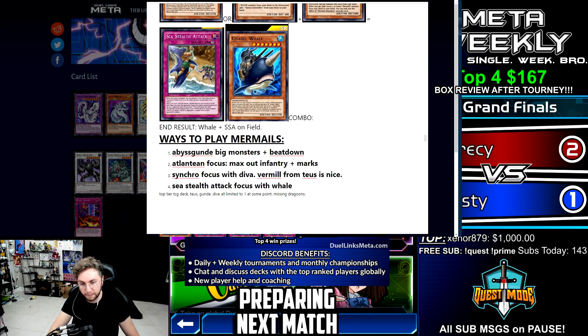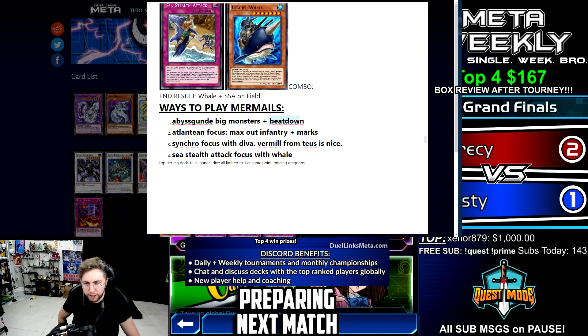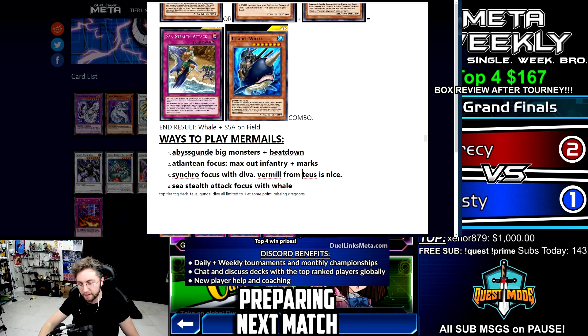Here are the four ways to play Mermails: you could focus on Abyss Gunned with big monsters and beatdown; you could focus on the Atlanteans to destroy face-ups and face-downs; you could focus on synchros with Diva — Vermilion Dragon Mech is very powerful with Taeus; or you could focus on Sea Stealth Attack with Whale.